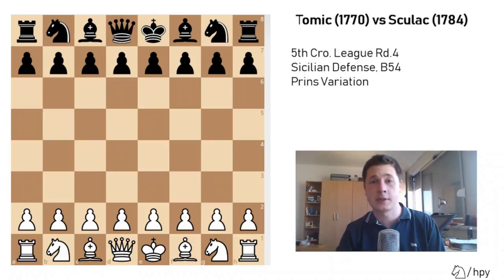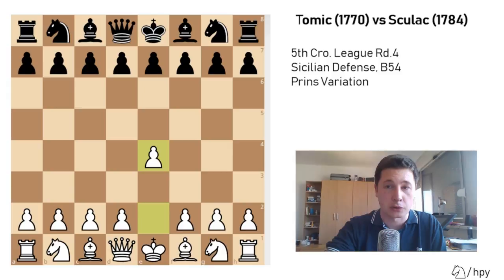Hello everyone, Stjepan here. I'll go over a game I played in the 5th Croatian league today — it was round 4 and I had white pieces. I actually spent a couple of days preparing for one opponent which I didn't play against in the end, and the worst thing is that I prepared for an opening he doesn't even play. Anyway, I played board 3 for our team, I was white, I opened with pawn to e4. My opponent was Zvonimir Šurac, rated just slightly above me, and he played the Sicilian c5.